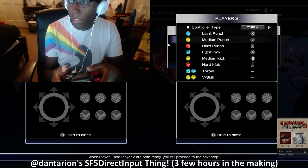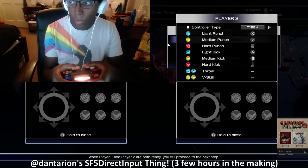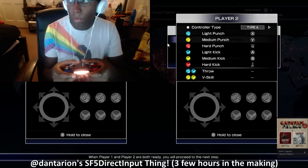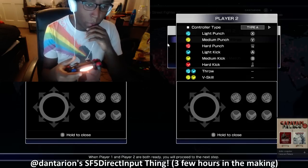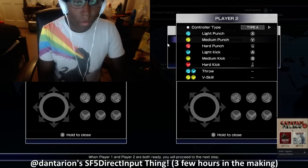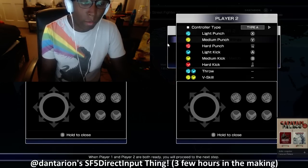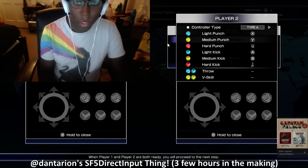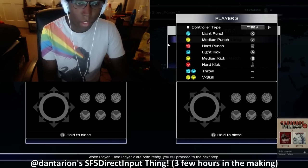Got the analog joystick working. I got the features that use the triggers working — those are working fine. The training mode features where you push in the sticks, those are working fine, and all the buttons work. But I was thinking, now that I'm doing this, there are a couple other features that are very easy to implement that could help out some people who want to run the PC version at local get-togethers and things like that.